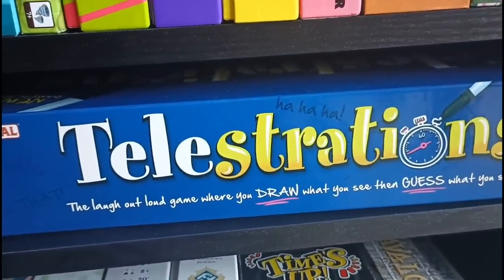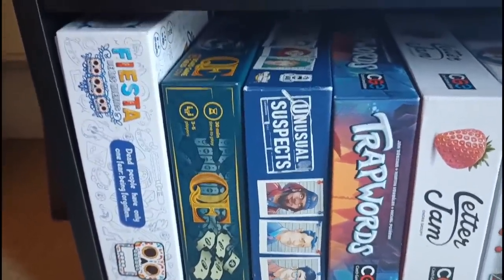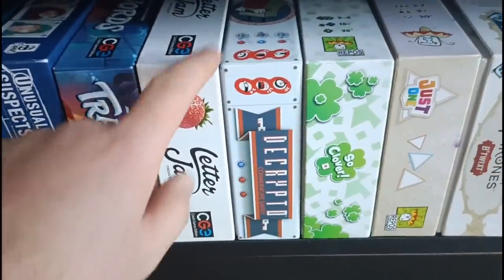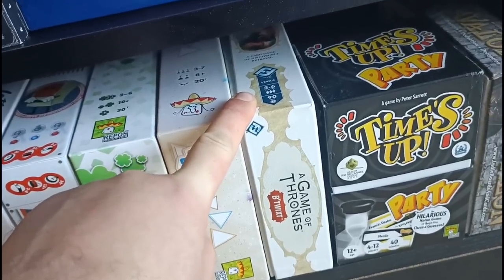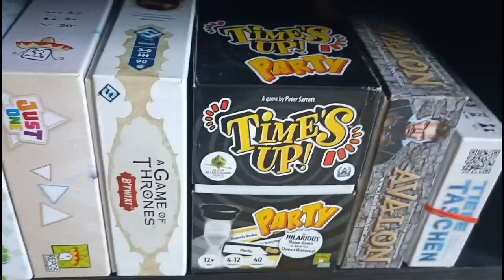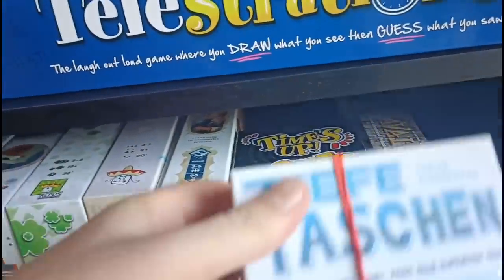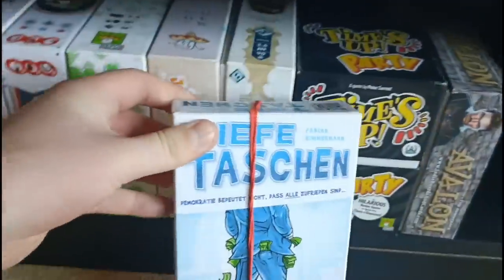Below this, more party games with Fiesta de los Muertos — a word association clue-giving game that's relatively good. QE is an economic party game — really cool. Unusual Suspects, Trap Words, Letter Jam, Decrypto, So Clover, Just One. And Game of Thrones Betwixt — a game I wasn't expecting to like, but it's actually really good: quite chaotic bidding, and the actual game holds up well. We've got Time's Up, which I haven't played yet. The Resistance Avalon. And Tifa Tashin — the original version of a game called Good Critters — with a much cooler corrupt politicians theme.